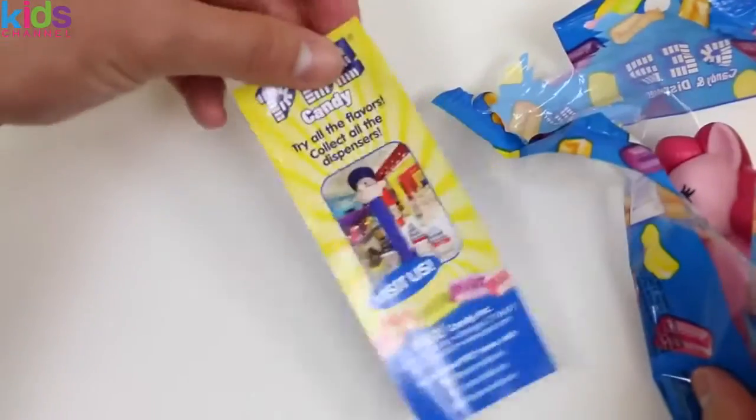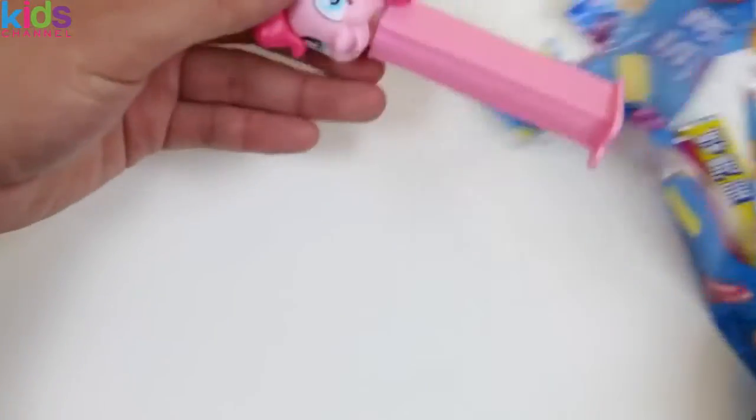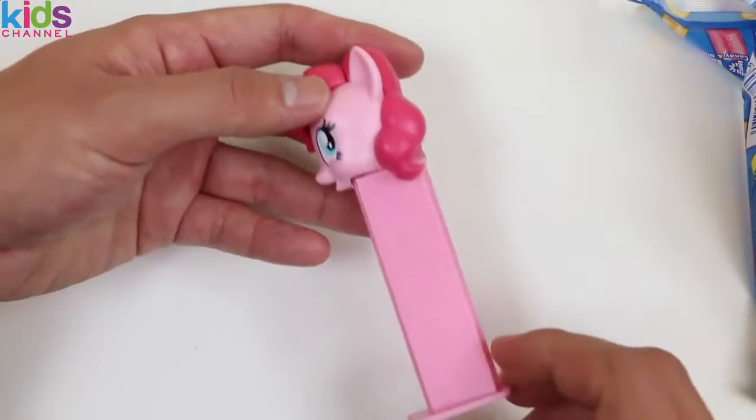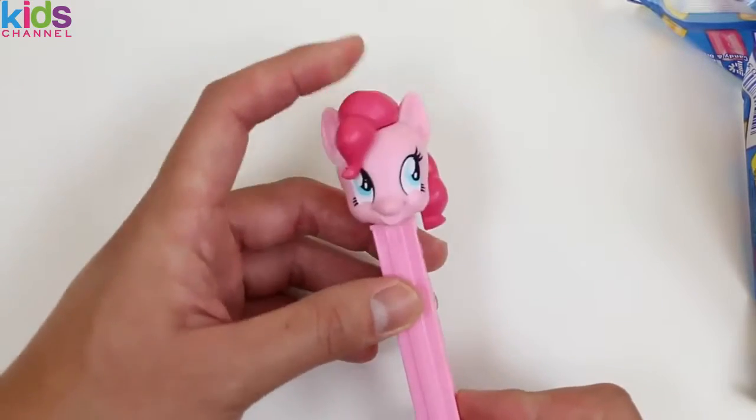I didn't know this before, but there's some fun facts on the Pez information paper! And here's Pinkie Pie! She comes with a pink dispenser! I don't know if it's because it's pink, but she kinda looks like a pig too! Don't you guys think?